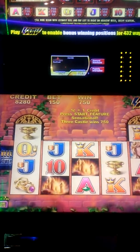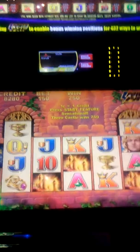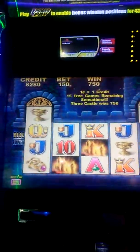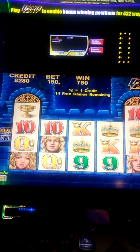Three castles on me. $7.50 on Crusaders, $1.50, and I got a feature. Let's hope it's a good feature. $15 for games. Let's begin.